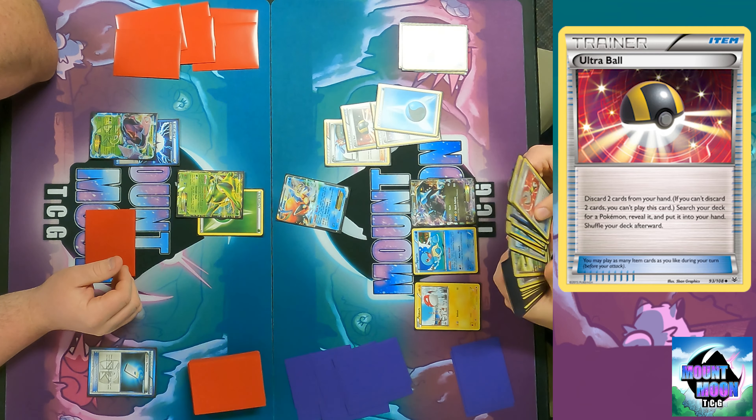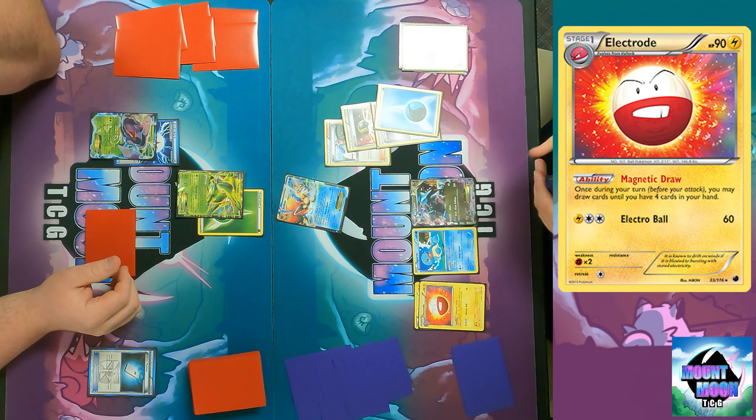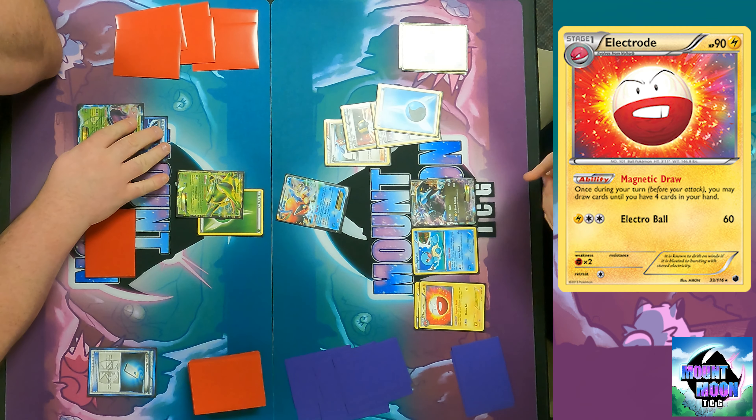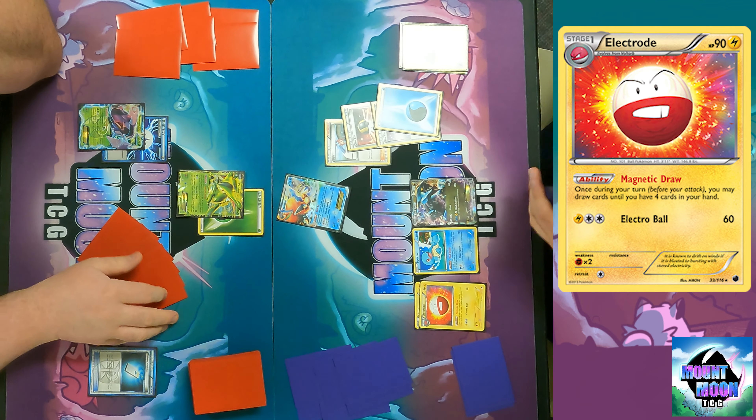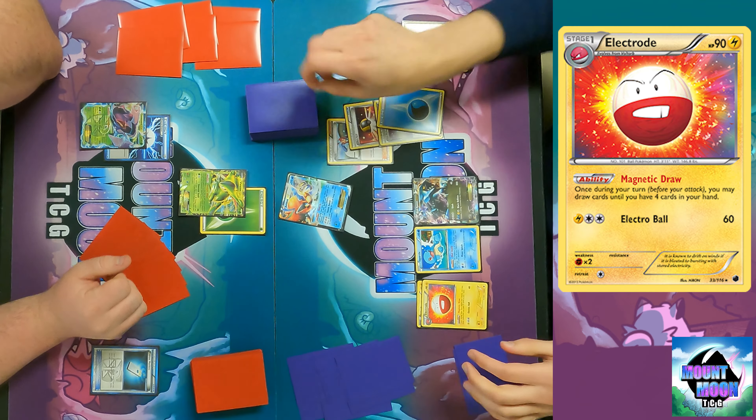I Ultra Ball searching for a Water-type starter. It's a little hard to see — we apologize — but I grab Electrode with the ability Magnetic Draw: once during your turn, before you attack, you draw cards until you have four in hand. I'm just hoping to get the two specific cards I need off of this.